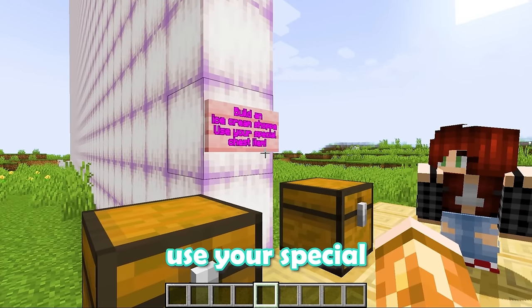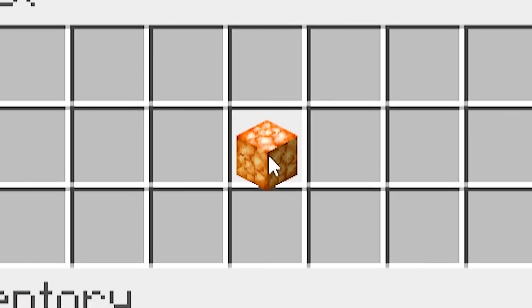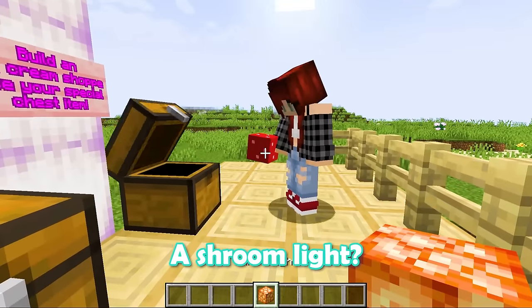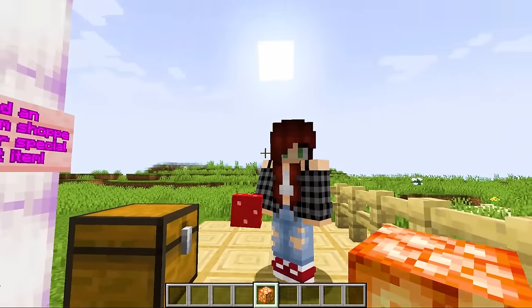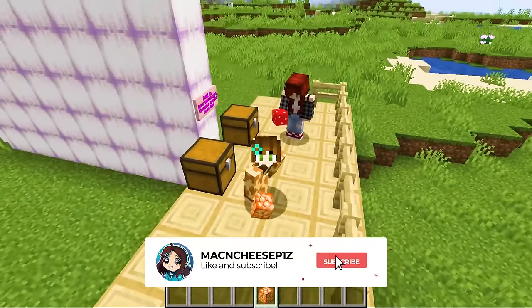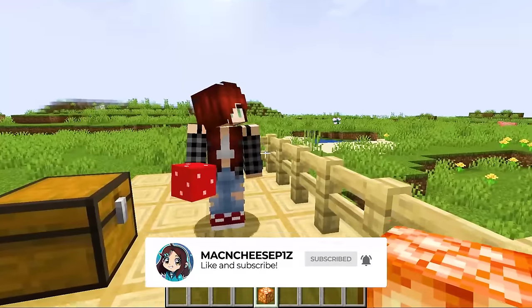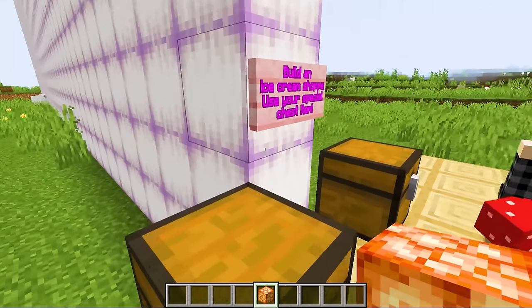Build an ice cream shop and use your special chest item. One player gets a shroom light, the other gets a mushroom block. So we both have some sort of mushroom block variety, but we have to build an ice cream shop with it. And Sarah, we have 30 minutes to do it. Are you ready? I'm so ready. Let's do it.